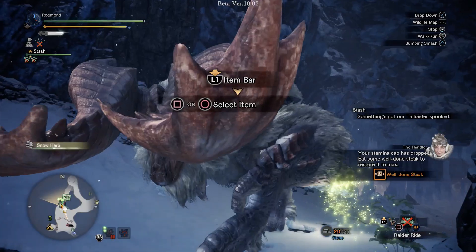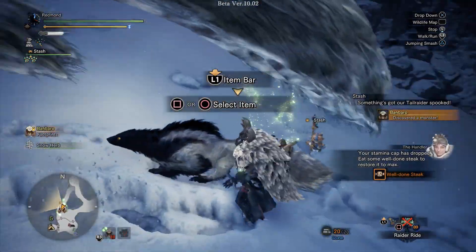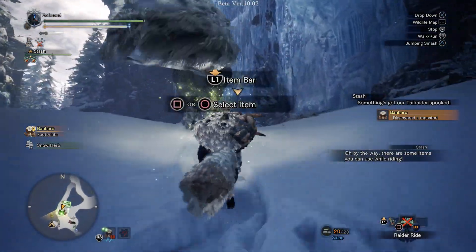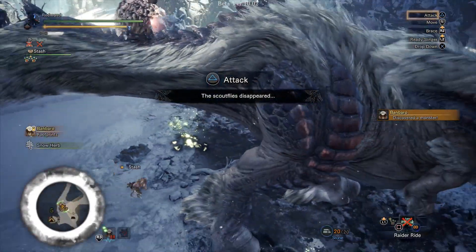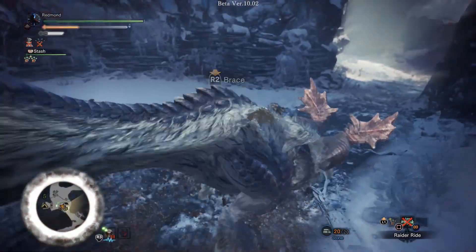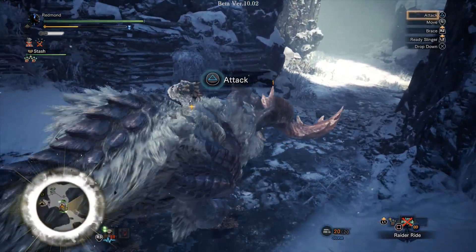Well, there he is! Okay so if we ride this guy and then hit triangle, we can dismount into a jump attack, so we're just already mounted. Whoa, that was a jump — really got to brace for those.